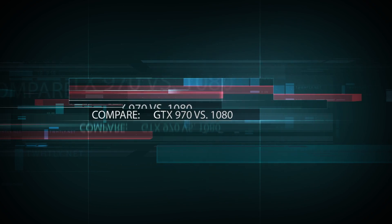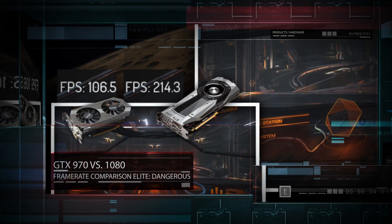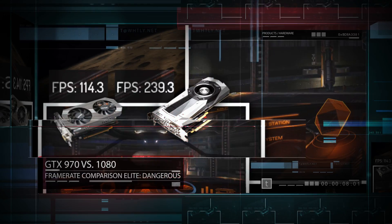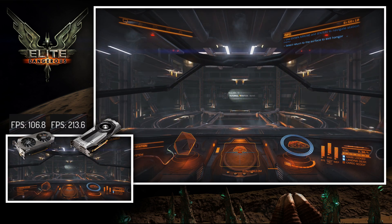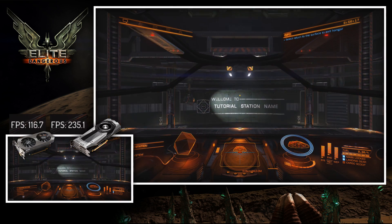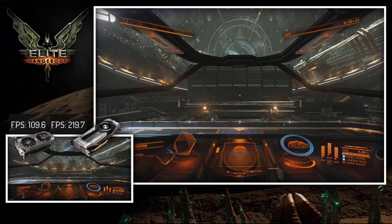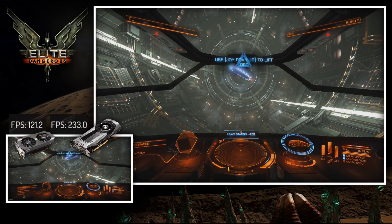Hi there, this is Tim with a video comparing my old Zotac GTX 970 with my brand new Nvidia 1080. For this benchmark I'm using Elite Dangerous, which is a space game. The benchmarks do differ slightly, in that when you take off from the station you will be placed in a slightly different docking location, but it's similar enough that you can see what the actual frame rate gains are going to be.